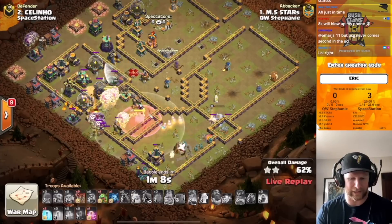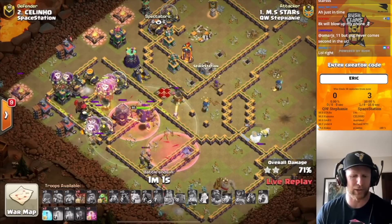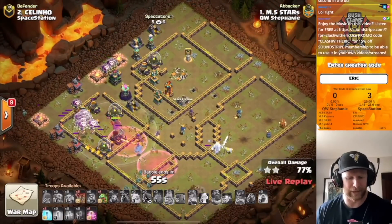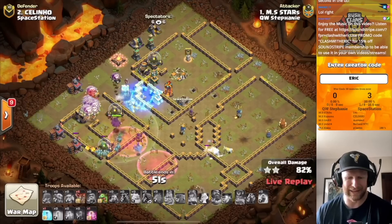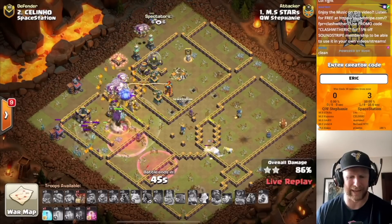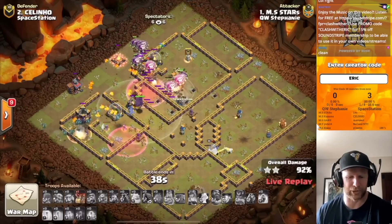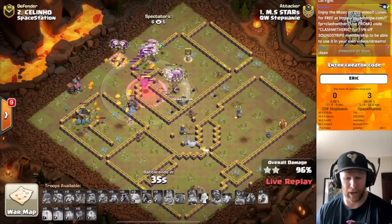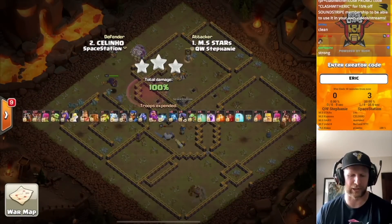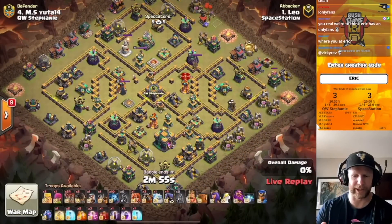The headhunters arrive in force and quickly take out the defensive queen. The hound is tanking the scattershot and he overwhelms the back side. Six more balloons to be deployed, plenty of spell support. He freezes up the wizard tower and haste his way through the last couple defenses. The hound's pups popped and dealt with the air bombs, so the big pack of balloons moving through aren't bothered. It is going to be a triple — an opening triple for both teams. Leo will strike next to keep this triple chain rolling.